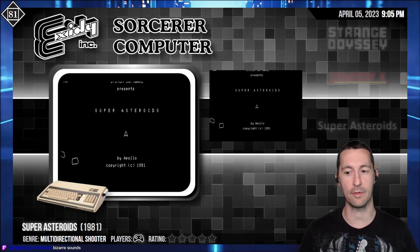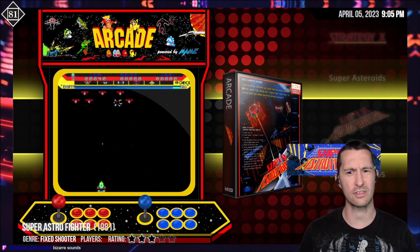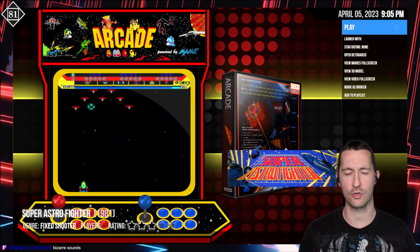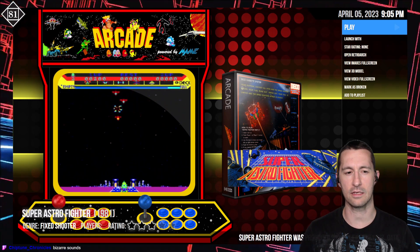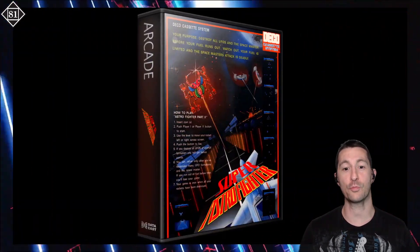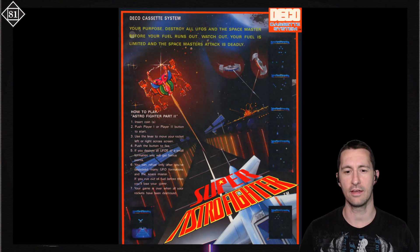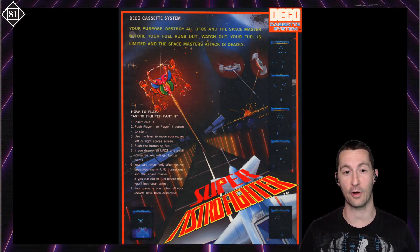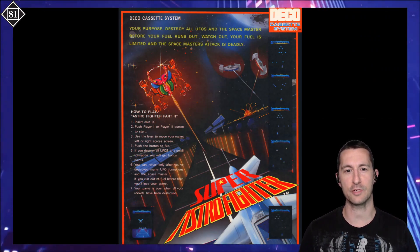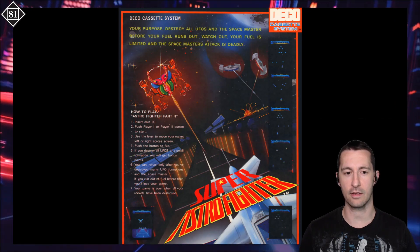Next super game is Super Astro Fighter. This one is the sequel — sort of sequel, not really a sequel — to Astro Fighter. We last saw this in 1979, I believe, by Data East. Let's take a look at the artwork for Super Astro Fighter. Another one on the Deco Cassette system. Anytime you load anything in the Deco Cassette system, you have to wait for the cassette to load in the arcade. The purpose: destroy all UFOs and the Space Master before your fuel runs out. Watch out — your fuel is limited and the Space Master's attack is deadly.